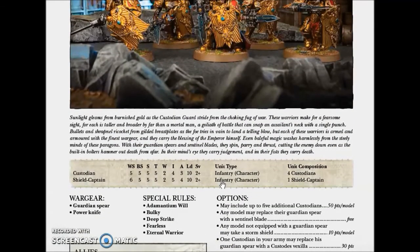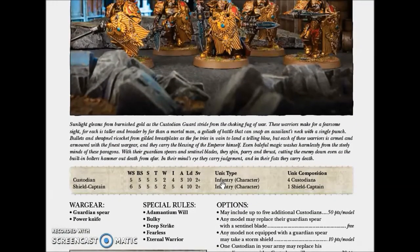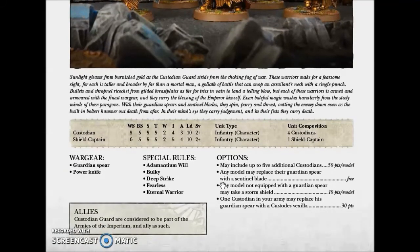Let's see in the future if they put more units for Custodians or different options. But so far, it's a close combat unit specialized to kill other elite close combat units. They can be very good dealing with hordes, but they lack the ability to deal with Armor 13 or 14 — there are no melta bombs, no power fists, no thunder hammers.